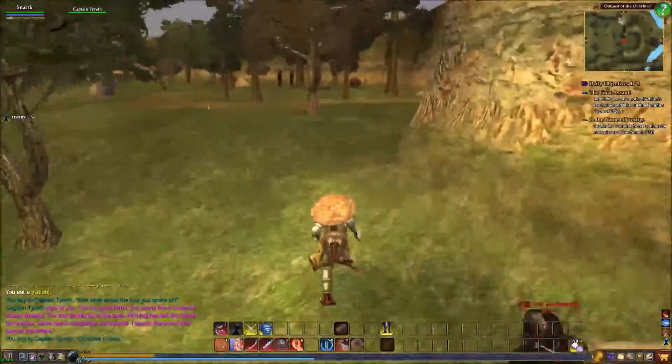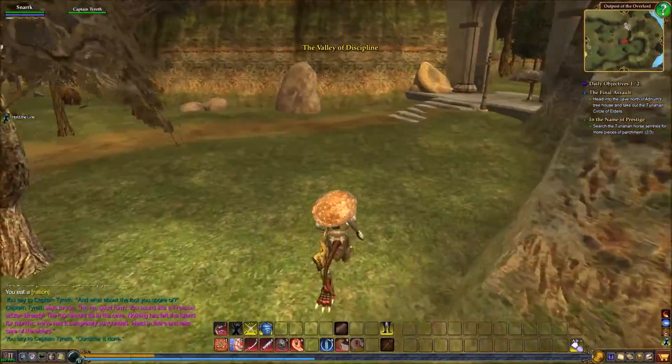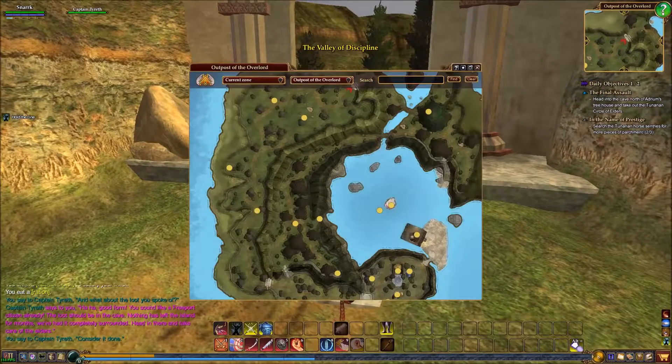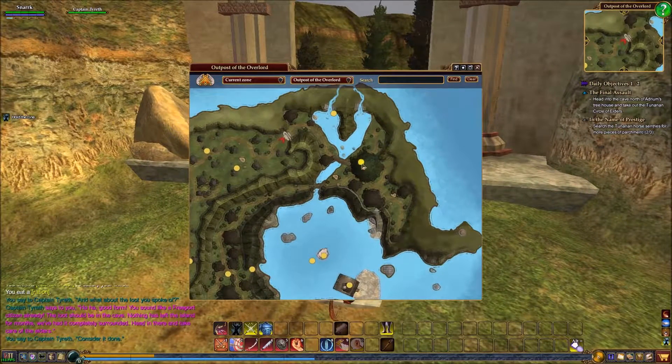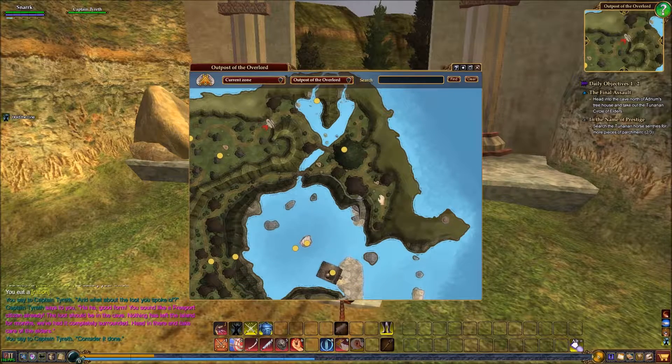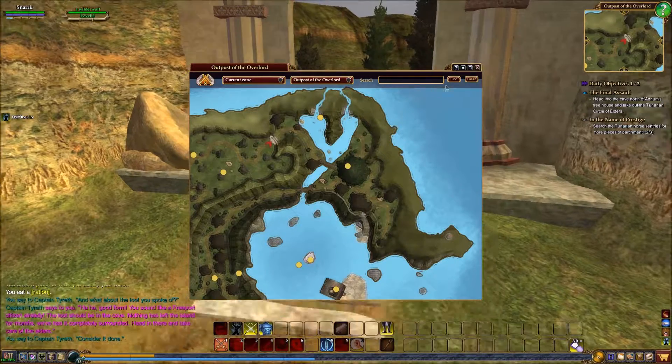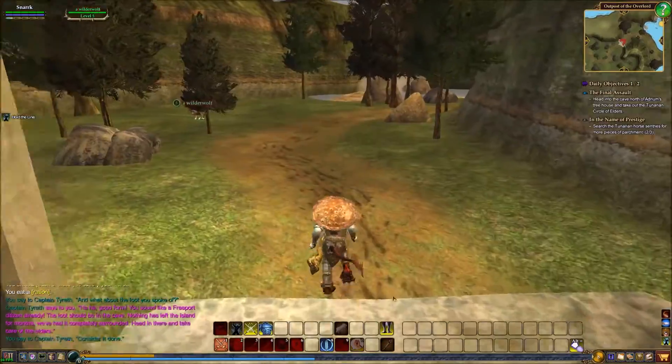They say all this, but you know what? It's going to be like, 'Oh, I found five copper pieces worth of stuff. Oh, I'm so wealthy.' That's the treehouse — so head in the cave north of Adrium's treehouse. If that's what you want, that's what I'll do.